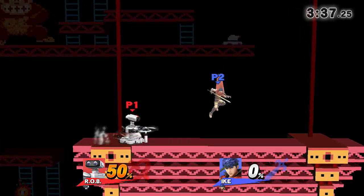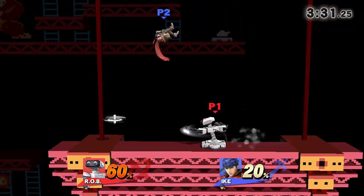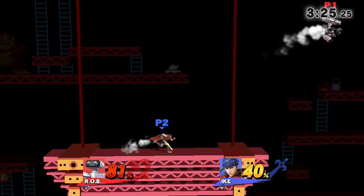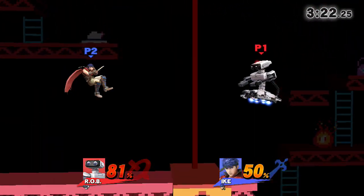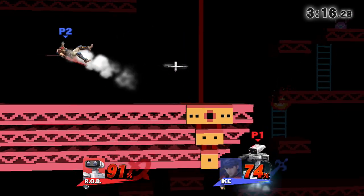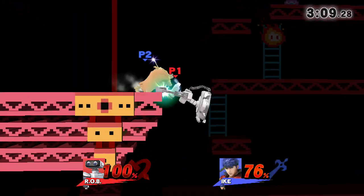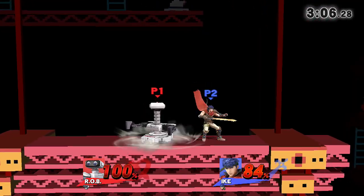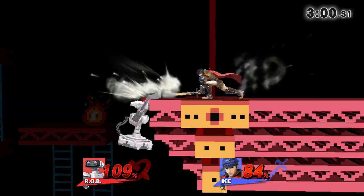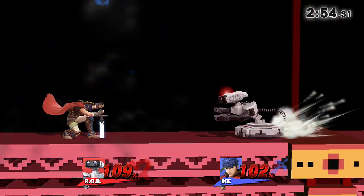His up air is unequivocally the best up air in the game. Down throw into up air is a true combo at low percents, and otherwise you can kill with up air at around 80% if they're already in the air. It's multi-hit, easy to land, and you can juggle opponents with it even if it doesn't kill. I would say it's the best up air in the game, bar none — even better than Sonic's.